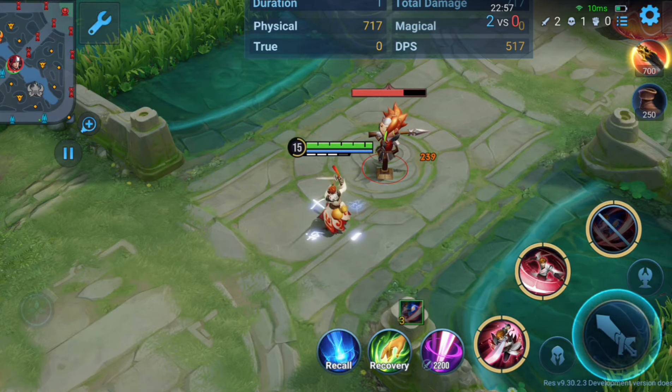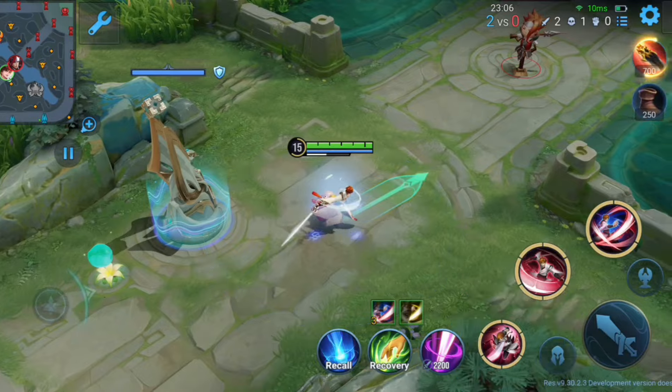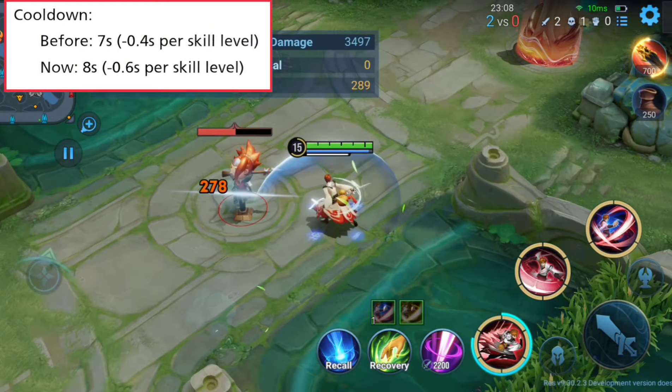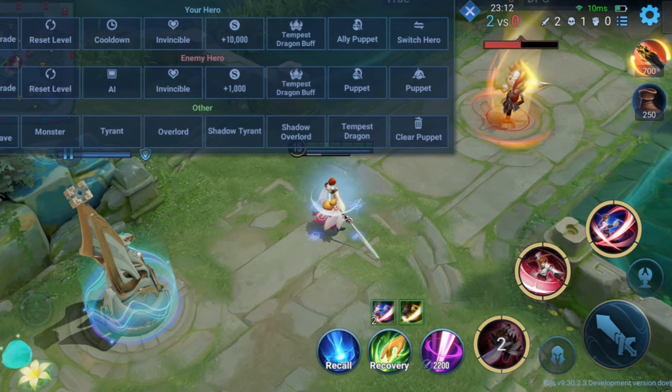Li Bai received some nerfs in this update. Passive physical attack bonus is reduced by 20. First skill cooldown time is increased by 1 second, though they also increased per level scaling so it won't have as much impact at higher skill levels.